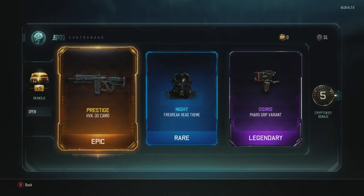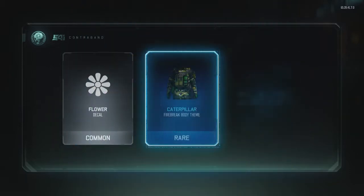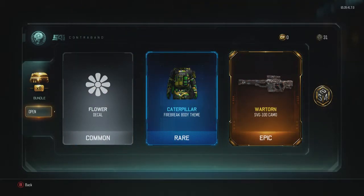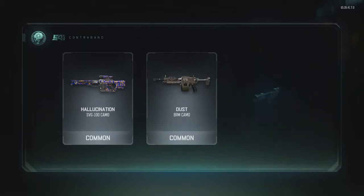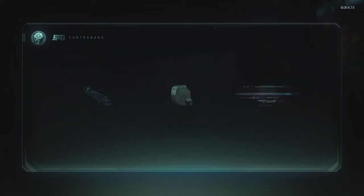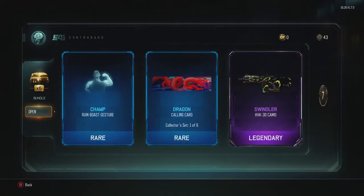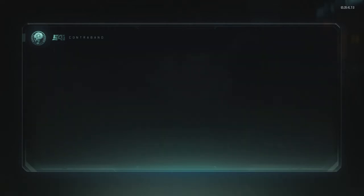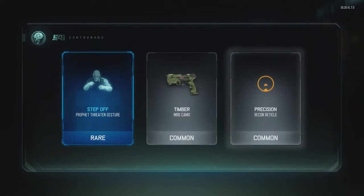Next one - Water camo on the SVG, I think I already got that. Let's open the next one. Nothing great there either. Now: Champ Rainbows calling card, Dragon and Slender camo on the HBK - I really like that camo - but we're looking for the FFR right now because we've got literally everything else.